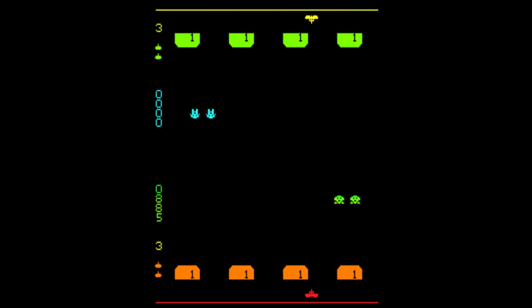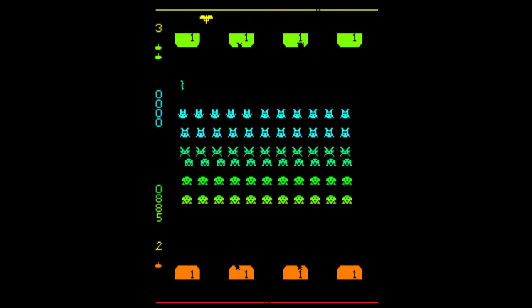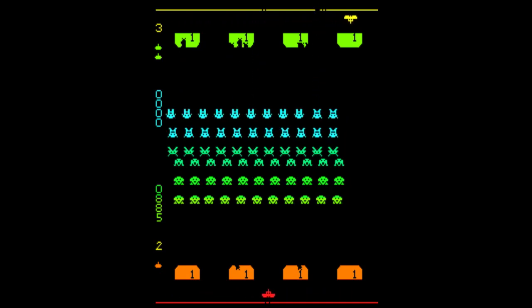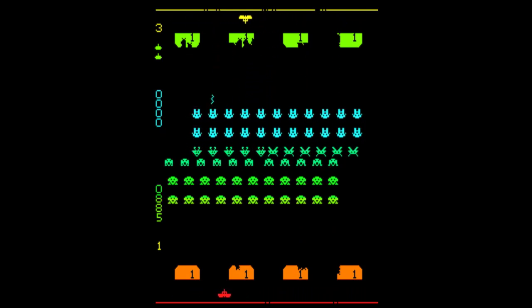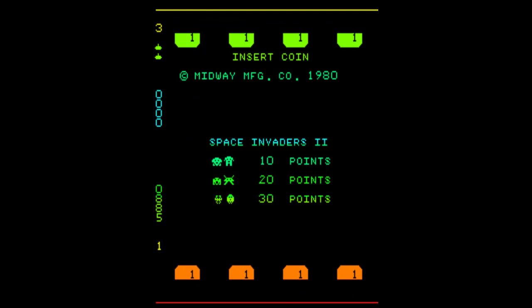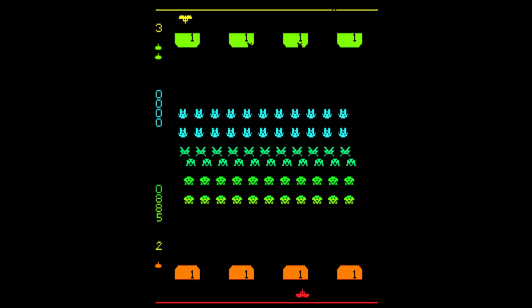Sin embargo, aunque tiene esta funcionalidad de dos jugadores no está limitado a eso, y se puede jugar a un jugador con ciertas peculiaridades. Si jugáramos a dos jugadores, uno manejaría la nave de abajo y el otro la nave de arriba, cada uno tendría sus objetivos propios en tres filas de enemigos: la nave de arriba las filas superiores y la nave de abajo las inferiores.